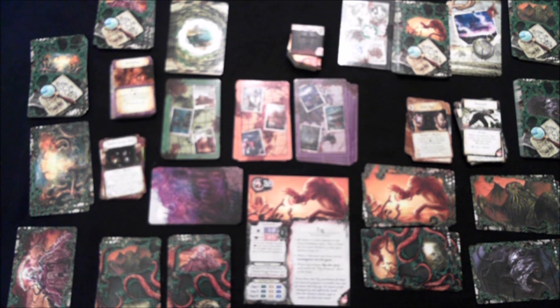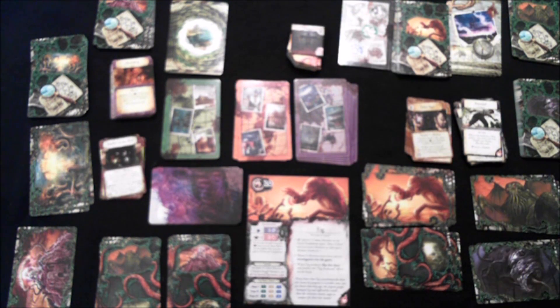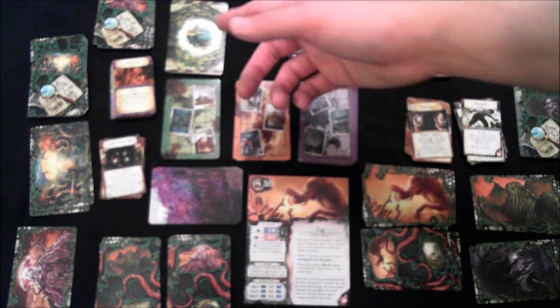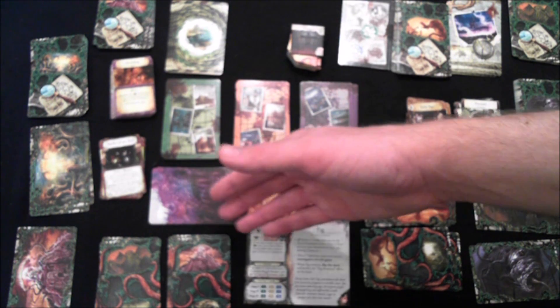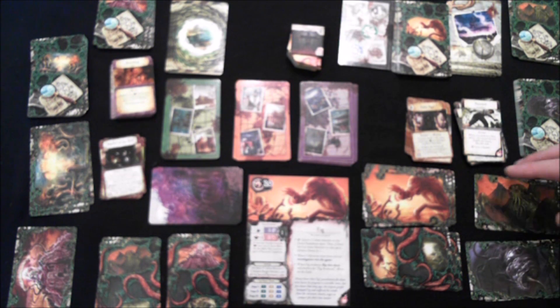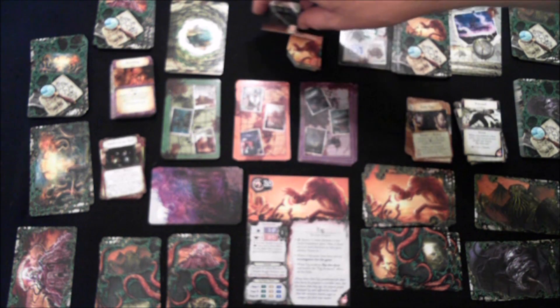I'm not going to talk about the rules of the base game — if you want to see more about that, watch my review or find a tutorial online. This is just to go over the new stuff in Forsaken Lore. There are a lot of different cards: new encounter cards for different areas of the world, new gate cards, new cards for all the old Ancient Ones, new mystery cards, new assets, new condition cards, new epic monsters, and more.